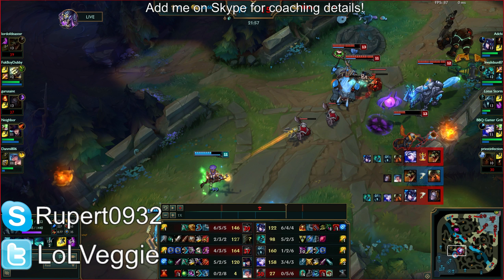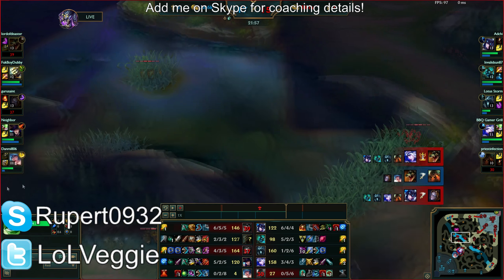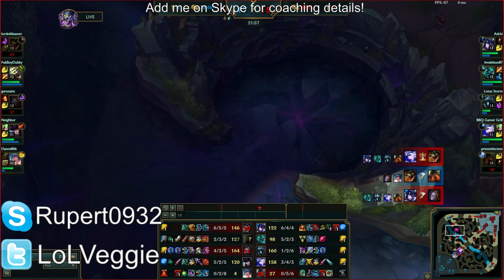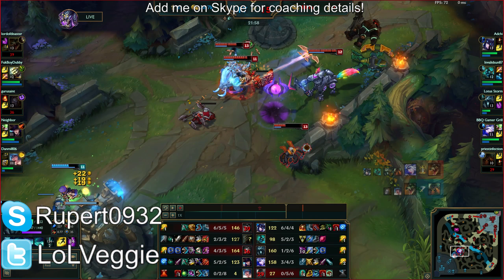You just increased your team's probability of winning a fight. None of their key threats are dead, so you need another Control Ward — that would be on your responsibility. You guys just won that team fight — you cut down their mid laner and top laner. Your only real threat is Master Yi; a Sona can't do anything when she just has to walk up. If you had Exhaust this game you'd use it on Yi, but Teleport was a better option this game.